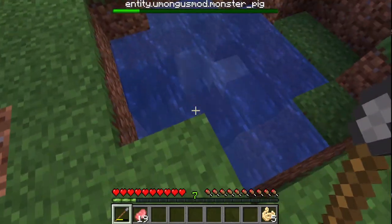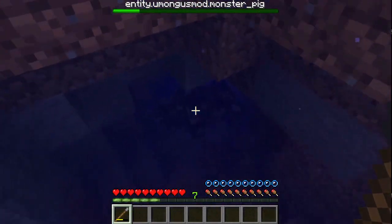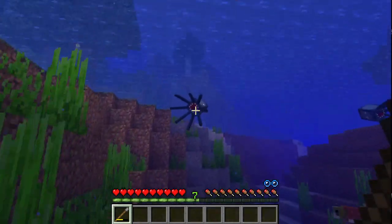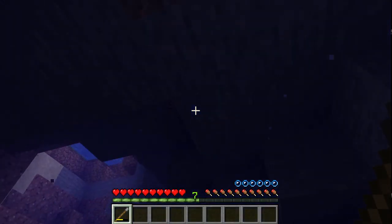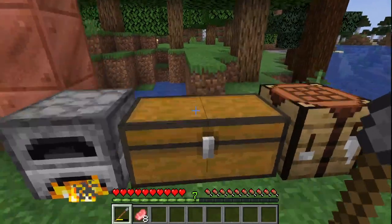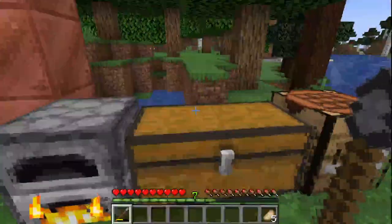I think the noise I'm hearing was the monster pig that was down there. Now let's go back down there and slay it once and for all. I think in future versions of this mod I'm gonna make the monster pig move faster to make it more dangerous. The snakes and hogs and alligators only spawn at night, but they can still survive during the daytime, so we still have to worry about the ones that spawned the previous night.